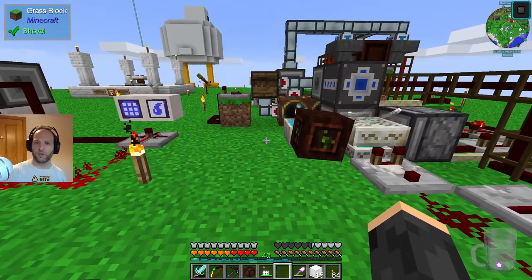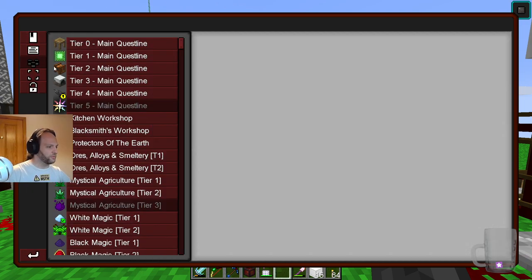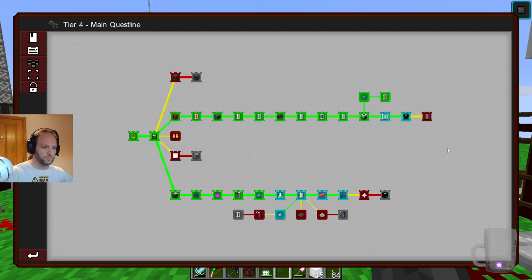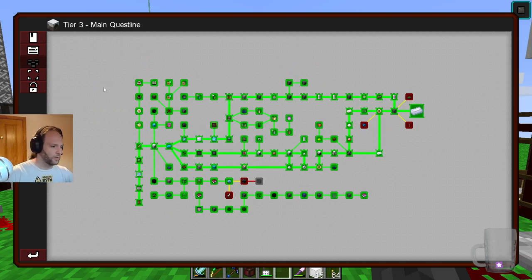We've been looking at some tier 4, so we've been doing a lot of quest hand-ins and rewardings. We're trying to get through the fourth tier. I guess we're getting quite somewhere, but I don't know how much more of this is going to unlock as we do stuff. It's probably a lot bigger based on how big tier 3 ended up being.